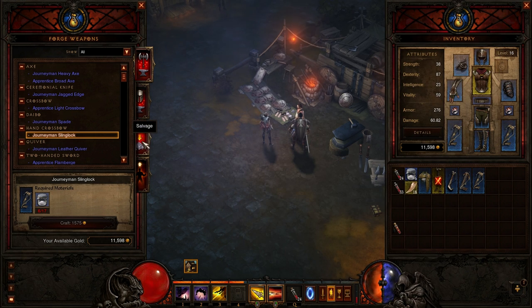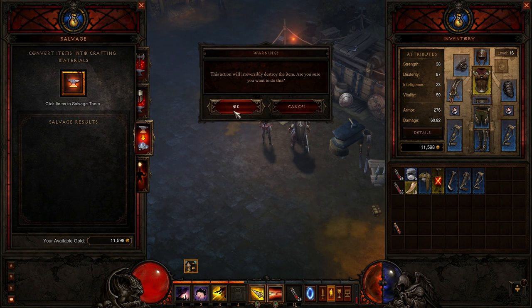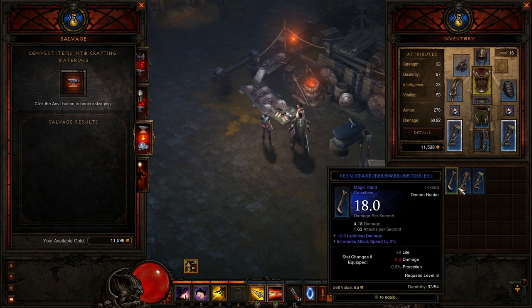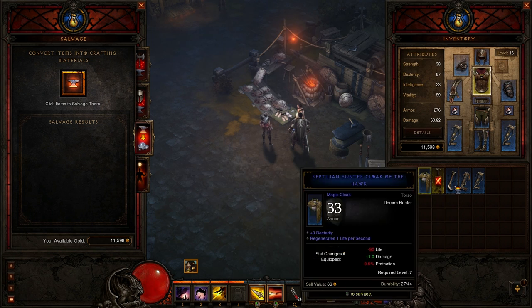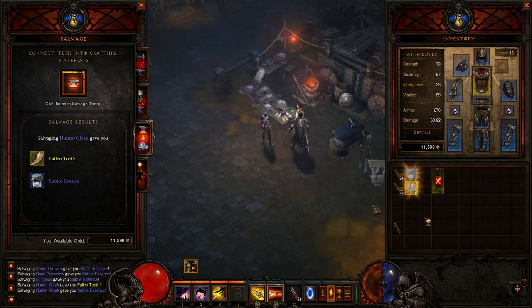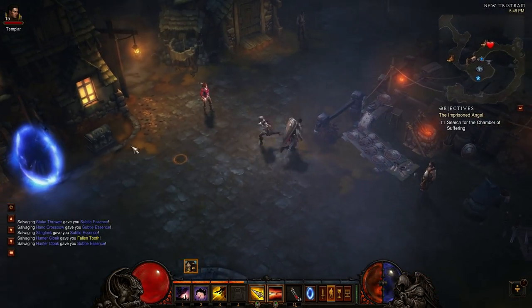One thing I'll point out about the crafting system is it works in a disenchant capacity, so as you pick up magical items or better, those items can be broken down or salvaged into basic components, and these basic components are used to create new items plus a cost of gold.